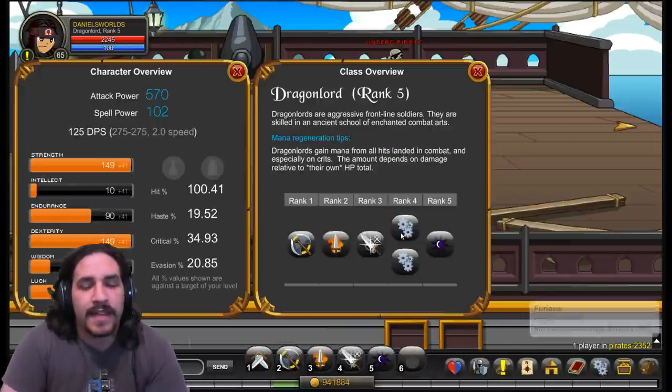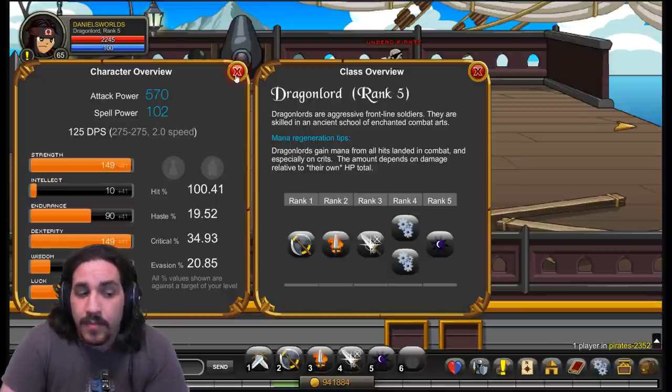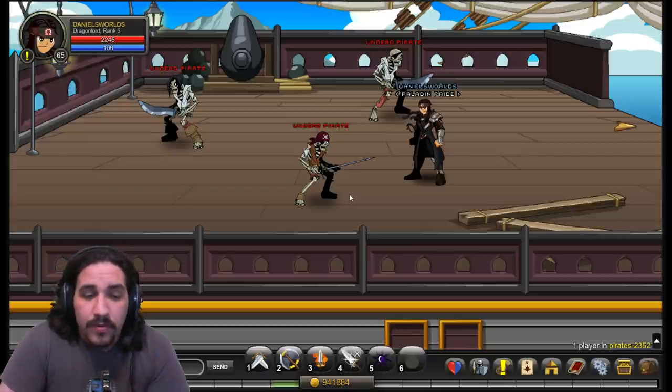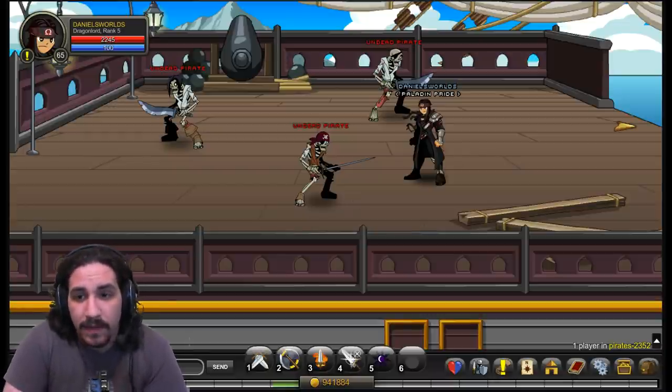This class has two passives and unfortunately has no rank 10 passive, as they didn't exist when the class was made. Your first rank 4 passive is Furious, increasing damage output by 15%. Your second passive is Resolute, reducing damage taken by 10%. These are both pretty good passives — straight-up damage increases and damage reductions are never a bad thing. The class was made back in 2009 when rank 10 passives were not yet a feature.